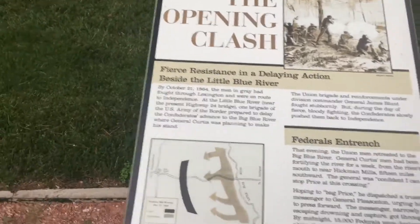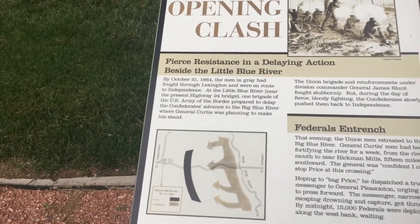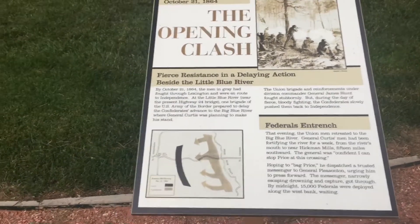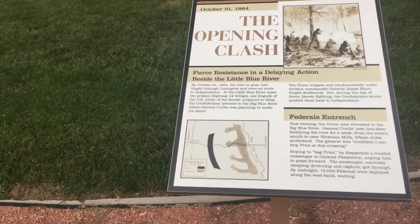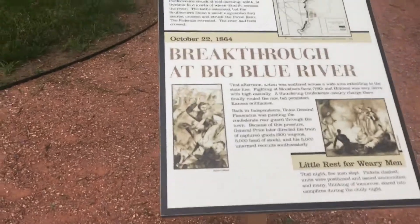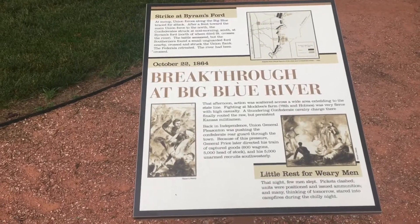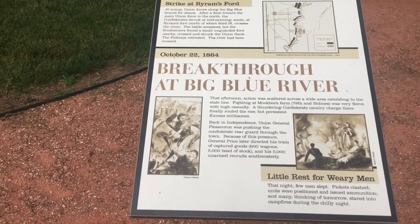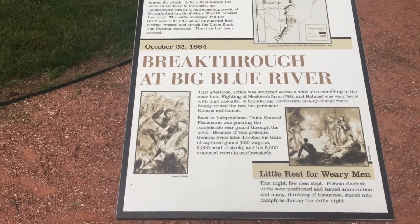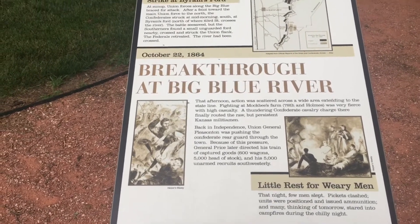The Battle of Westport starts with battles at Little Blue River and Big Blue River, which is around 63rd Street right by the zoo — a cool place to go check out. The fighting goes back and forth, and both sides deploy a lot of troops. At Byram's Ford, by the Big Blue, the Confederates come across and take over an abandoned Union fort. General Price then directs his supply wagon — 600 wagons, 5,000 head of stock, and 5,000 unarmed recruits — southwesterly.